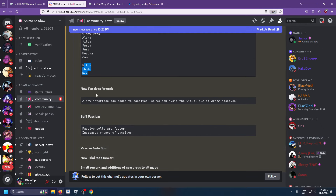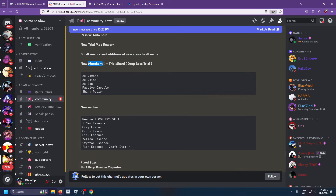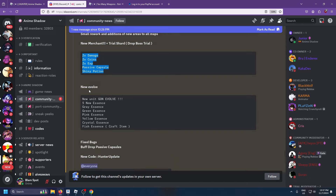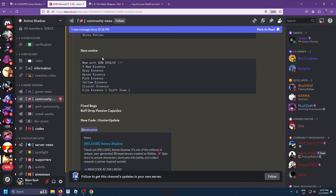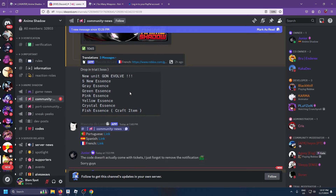I believe those might be the other egg, like the Robux egg or the ticket egg. A new interface was added to passive so we can avoid the visual bug of wrong passives — I remember we got that Berserk but it wasn't a Berserk. Passive rolls are faster, that's a W. Increased chance of passive, that's really really good. Auto spin as well. New trial map rework. Small rework with additions to new areas of all maps. New merchant and trial shards. This is the kind of stuff you can buy. New Evolve Gone Evolve — so that's like the new goat unit. Buff drops of passive capsules.